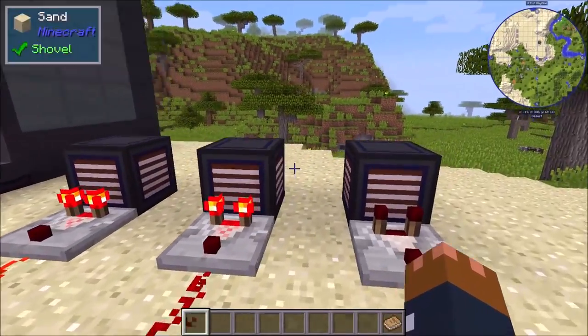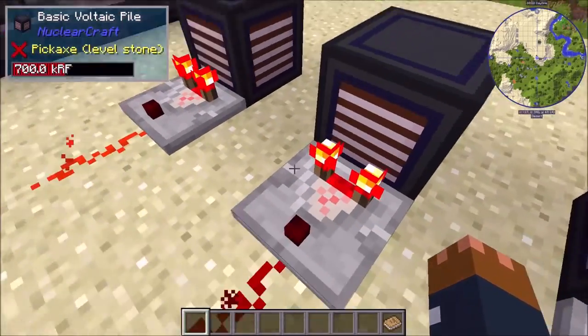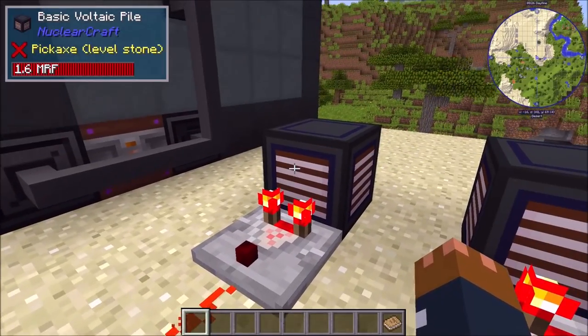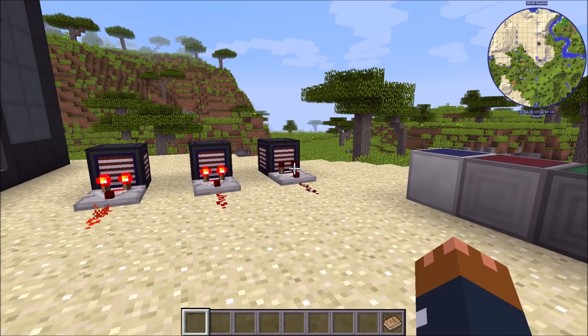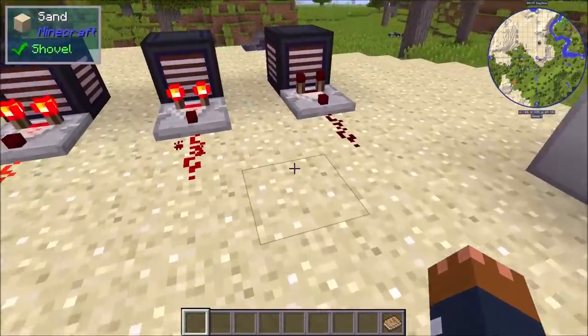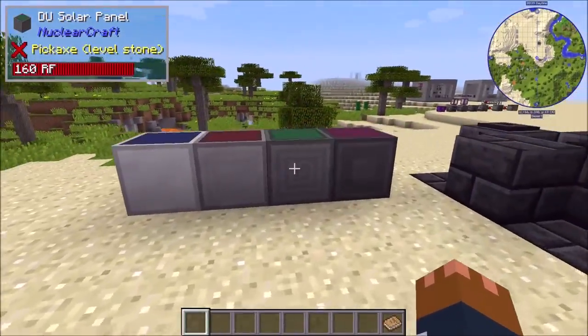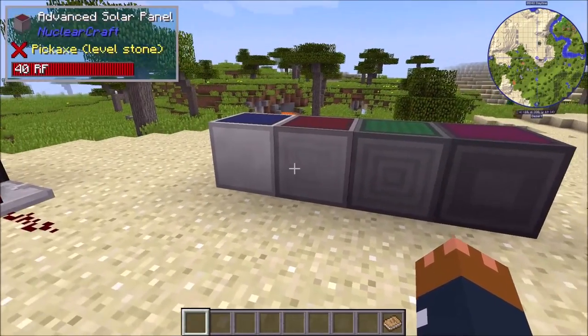Battery blocks now output a comparator signal proportional to their stored charge. You can see here that this signal is zero because it's empty, this one is about half because it's about half full, and here it's outputting a full redstone signal because it's totally full. Someone suggested I add that, so there it is. I guess you could do something like turning off a reactor if the buffer is full.